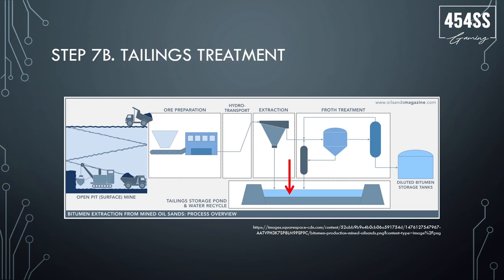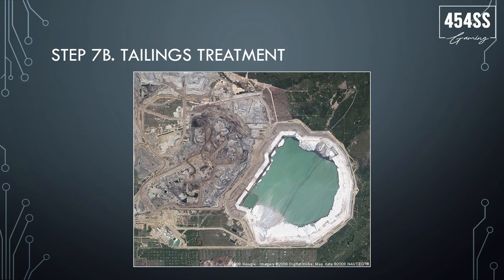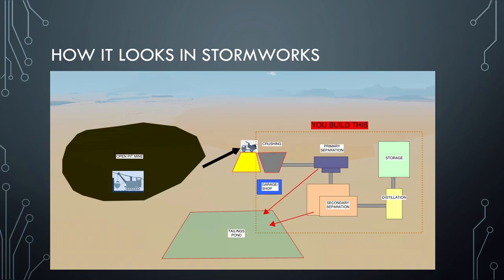We also need to address the tailings. From all this extraction you keep adding water, and you end up with wastewater that has to be dealt with. Some of it could be reused with a filter, but the rest has to go into a tailings pond where the sand settles and it becomes relatively safe to leave there. This is something I've thought about adding to the game for realism.